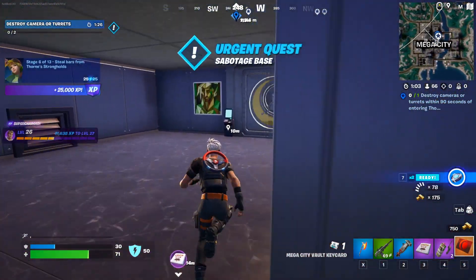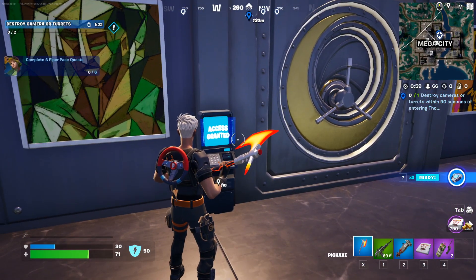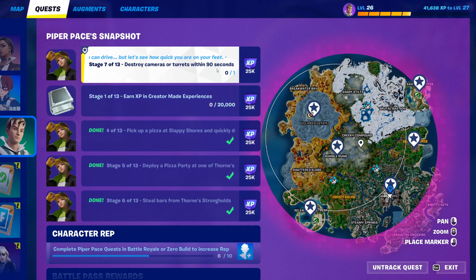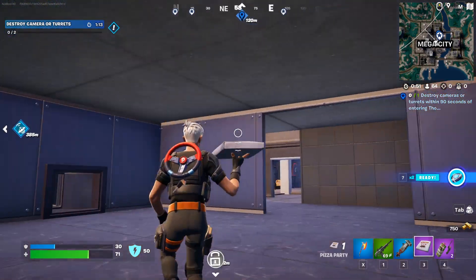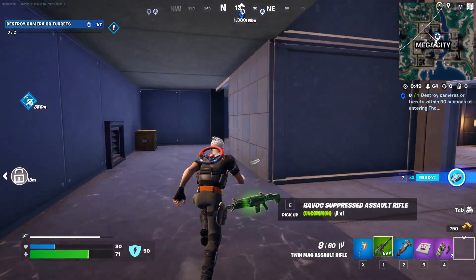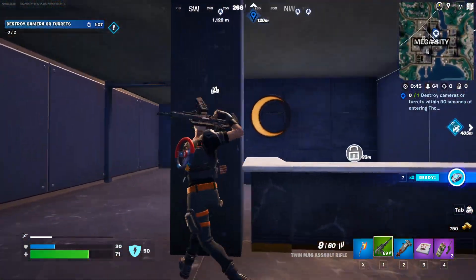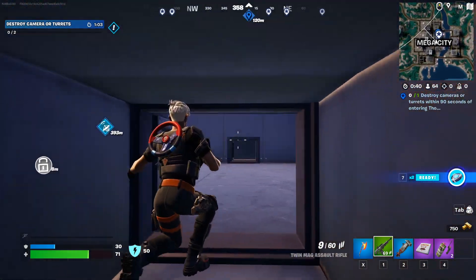We collected the bars, so we completed another quest — steal bars from Throne's Stronghold. Then swipe the card, I guess. I don't even know what's next. Destroy cameras or turrets within 90 seconds of entering? Oh no. Cameras or turrets? I mean, I already destroyed the camera. This stronghold seems small. Maybe that was our only chance, to be honest.